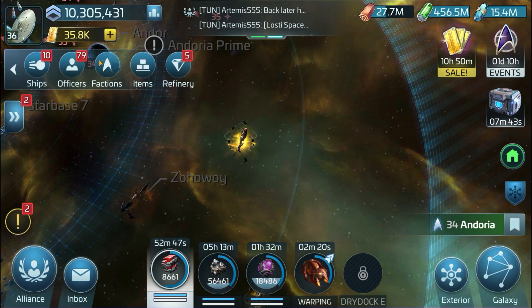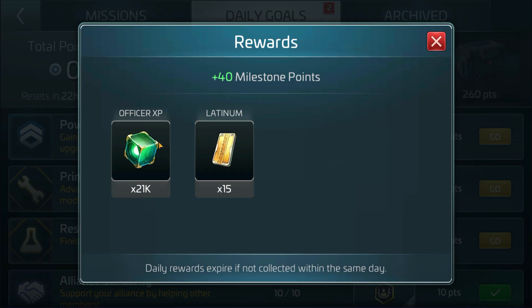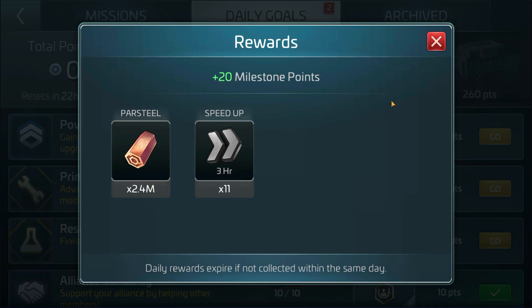The basic idea is that the more factions you get friendly with, the more things you can choose to do. You can look at the list of dailies here, click on it, and you'll be able to see a list of things to do on a daily basis. These are good because if you complete them, you'll be rewarded with stuff. Even though the rewards are not a lot individually, if you accumulate them on a daily basis steadily, you'll be able to get a lot of stuff from it.